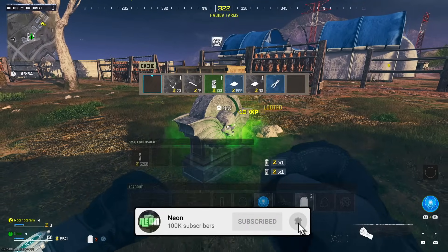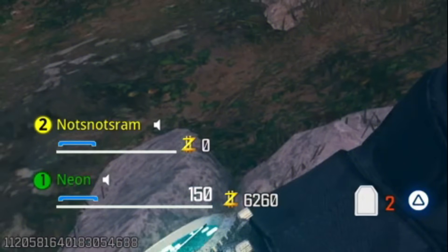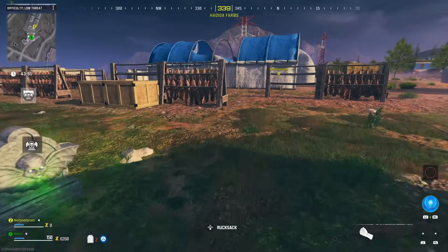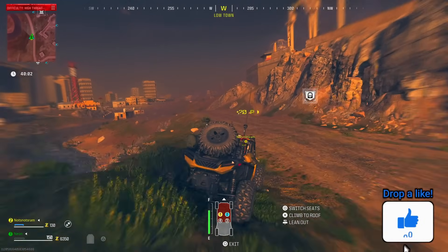When you get back to your Tombstone, simply open it up and you will notice your money has duplicated. You will see I've got 6,260 — it is completely doubled. Once it is doubled you can do this glitch over and over again, keep doubling up your money and get max cash, or max essence points.